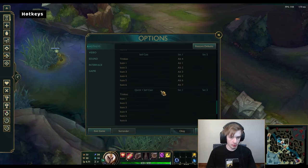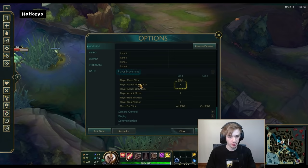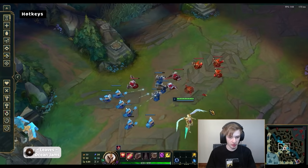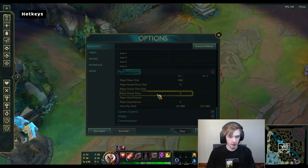Player movement is important. I have normal click, player move click, and player attack move click — I use X for that. X basically attacks the closest target without having to left-click directly on it; you just press one key. I also use A for player attack move, which is very important — attack move is good in this game. And player stop position is S. S is super important, and I think everyone should be using S to stop their champion.